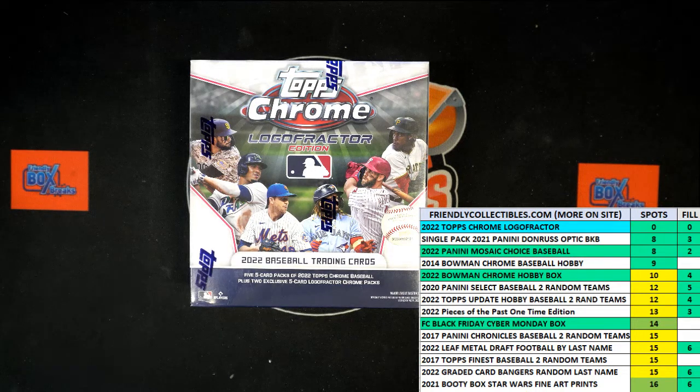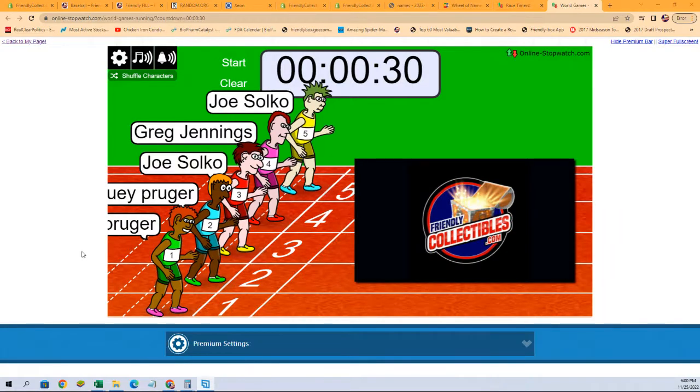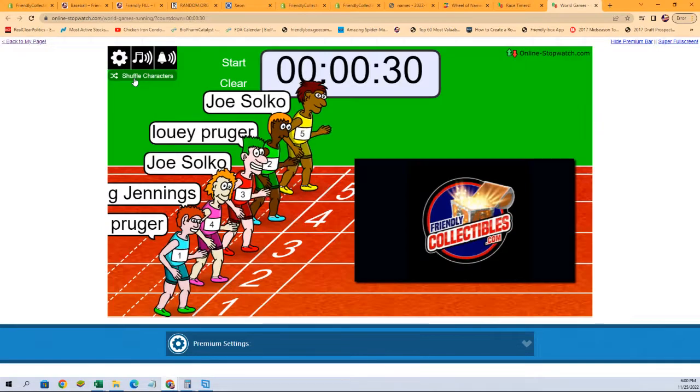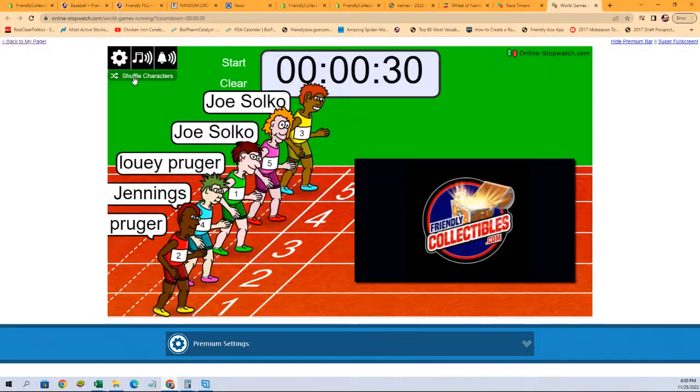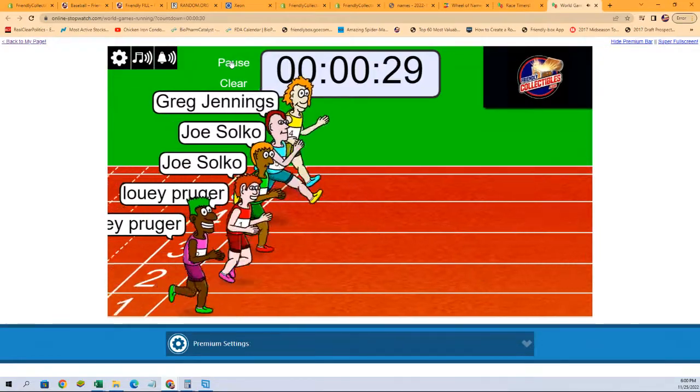What we're going to do now is switch over to our race screen. We're going to shuffle our racers seven times and send them on their way. Again, we're looking for first and second place. Here we go. One, two, three, four, five, six, and seven. And they are off.